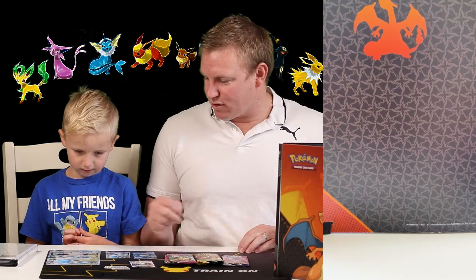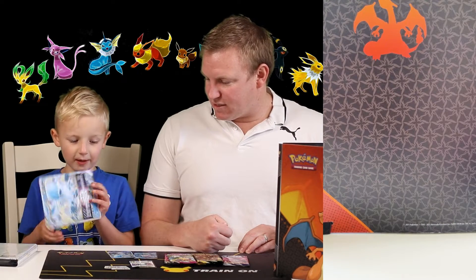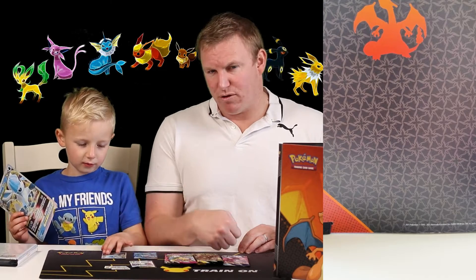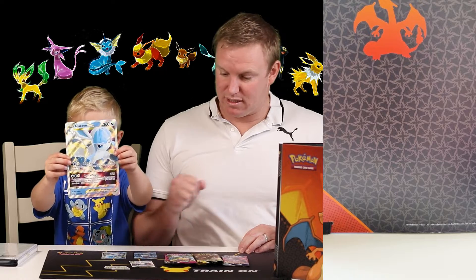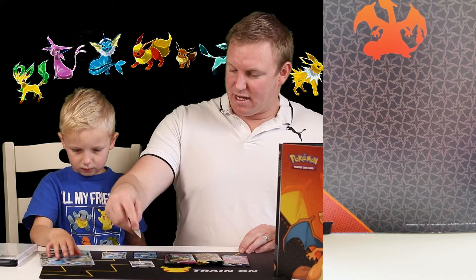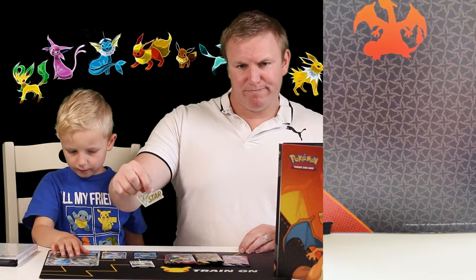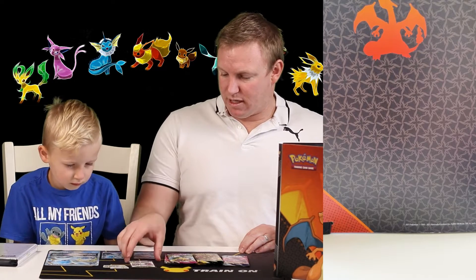Let's have a look at the contents of the Glaceon V-Star Special Collection Box, Blakey. Starting with the large V-Star Glaceon Jumbo Card — do you want to show the camera that card? It's an amazing looking card, isn't it? That's right, there is the price of the box, or at least the normal size card. You also get this V-Star Acrylic Token, which I guess would be used in the game to show that you've used a V-Star move.